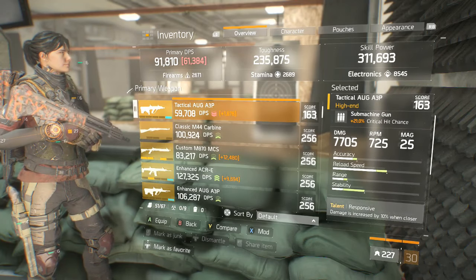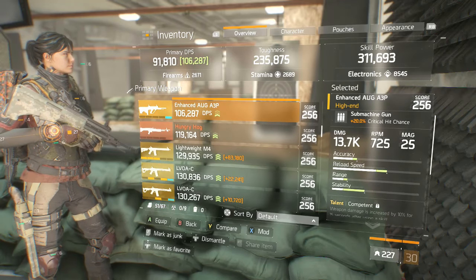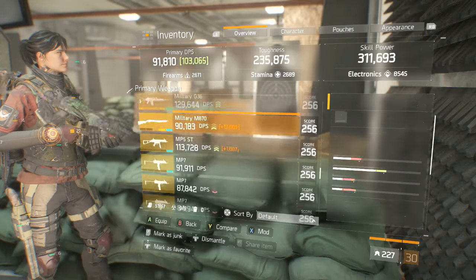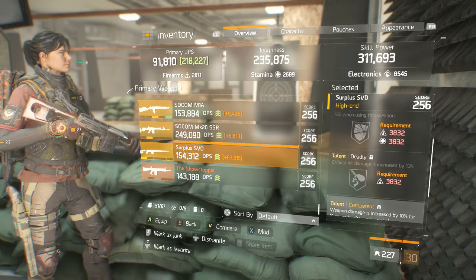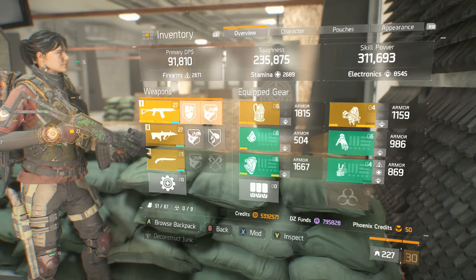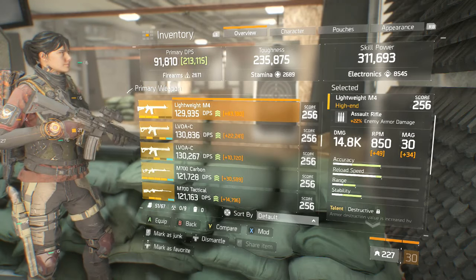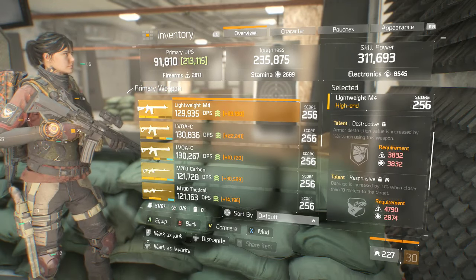However, you sacrifice damage. If you look here, this AUG only does 7.7 thousand, whereas one of my other AUGs does 13.7 thousand — but I can't unlock the talents on the higher-damage AUGs because they're 256 gear score and have much higher requirements, as you can see here versus right here. You can see the big difference in the talent requirements.